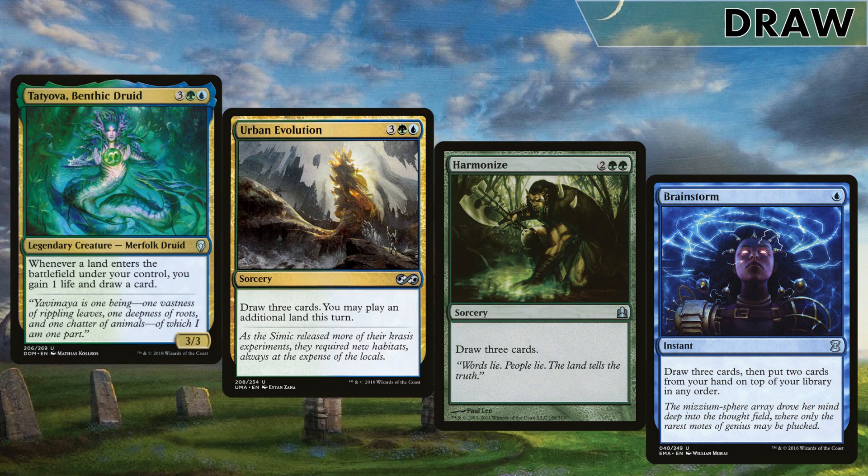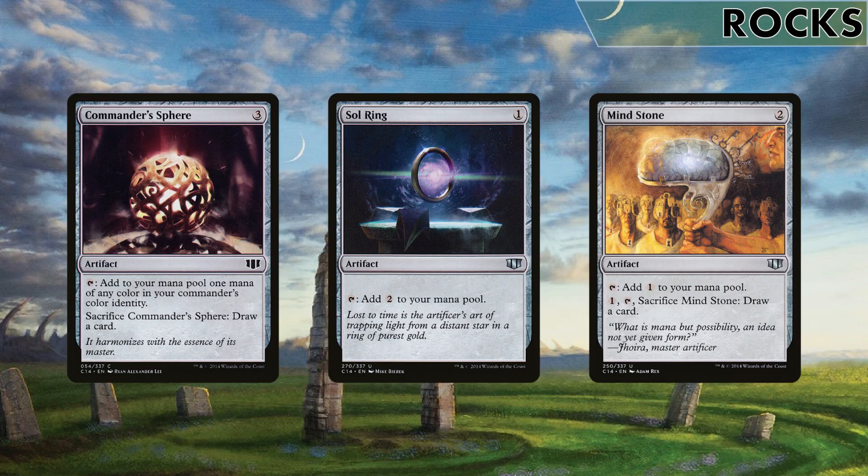A little bit of extra draw beyond our commander - we don't need too much because Omnath draws like a champ, but Tatyova, Benthic Druid works really well here with landfall drawing a card and gaining life, furthering the engine. Urban Evolution draws three cards and plays an extra land, which is pretty good in a deck like ours. A Harmonize and a Brainstorm round out the card advantage. For mana rocks we run Sol Ring because it's commander, and a Mind Stone and Commander's Sphere because they're cheap and later offer extra draw.